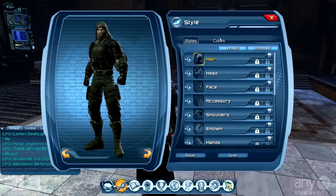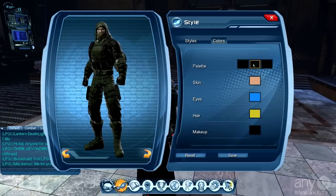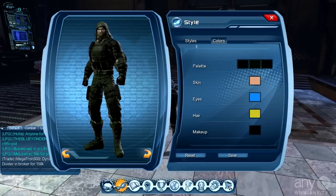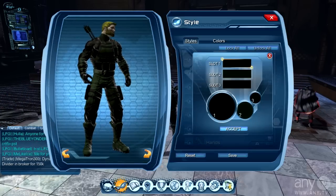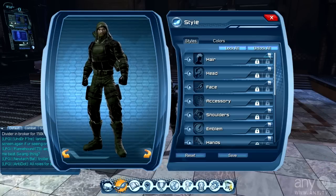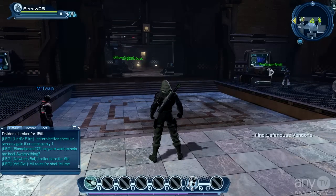You can also change the overall color of your outfit. If you want different colors on different pieces — like a red hood and a green chest — you just go in here and change them individually. You can see the color options up here.